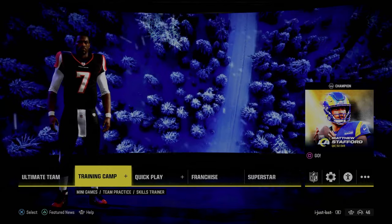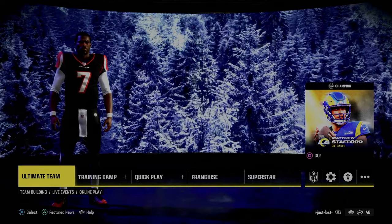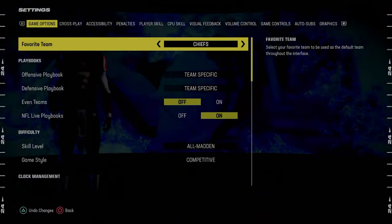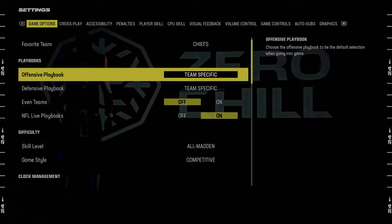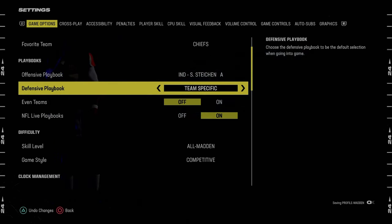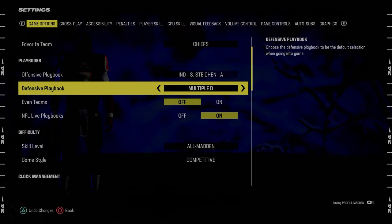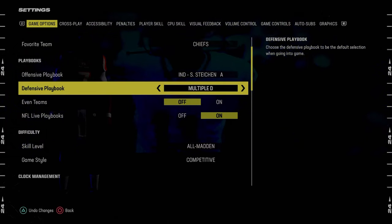Let's talk about settings real quick. So when we log in, this is kind of what we're going to see on your main screen. We're going to scroll over here to settings, and I just want to give you my favorite settings for this game. For offensive playbook, I think the best playbook in the game right now is the Indianapolis Colts playbook — we've got a full ebook on that in the Patreon. For defensive playbook, I actually think the best is the multiple defensive playbook because it has the best A-gap blitzes in the game.